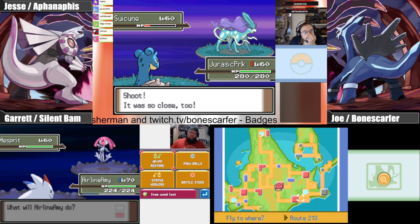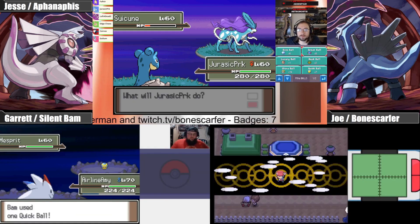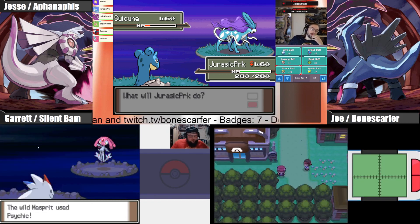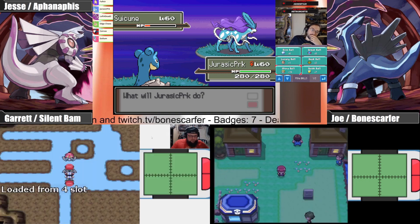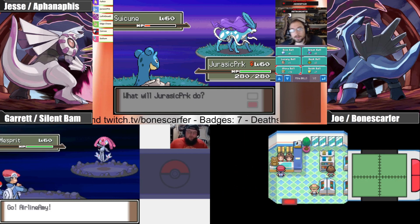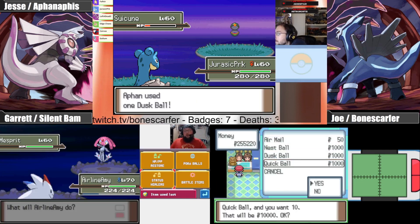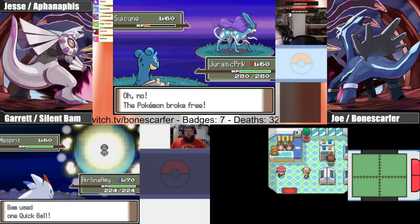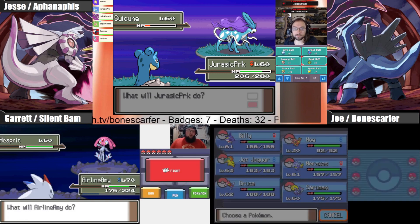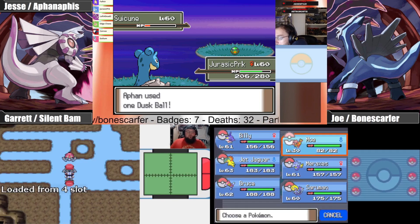I left the cave because I was wondering about that, and it seemed like it was doing the same number of shakes no matter what. There's zero shakes again — that's four in a row. Do you guys know where I can buy Quick Balls? Check the snow city. That was a one-shake, so there — my theory's out the window.